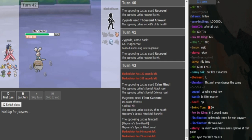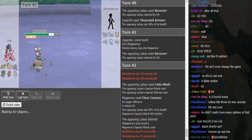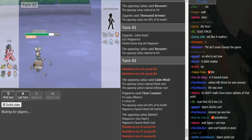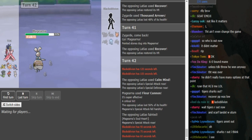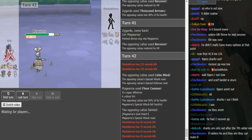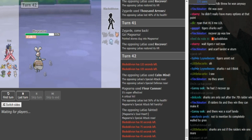U-turn from Scarf Landorus would always chip Lati and eventually drain its Recover PP. Black Elvin can go into Clefable — the Clefable is a standard Rocks variant with Soft-Boiled and Moonblast, so this is his last attempt to set up. TDK can hard Volt Switch out into the SD Bulu on the Clef, or just attack. Nihilego isn't an option because if it comes out it can't touch Magearna and dies to Iron Head. Assault Vest Magearna carries Iron Head, Volt Switch, Fleur Cannon, and usually HP Fire.